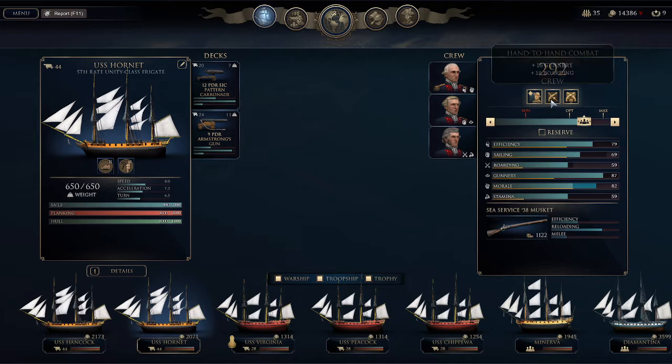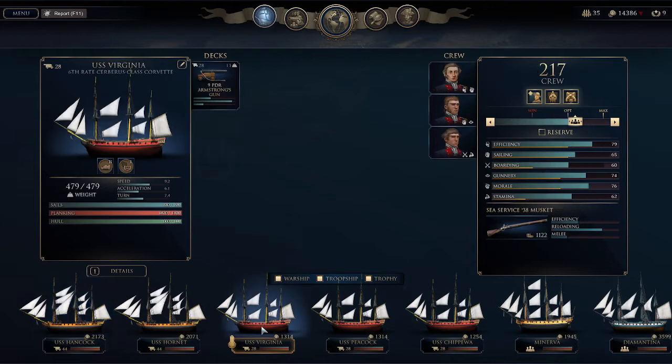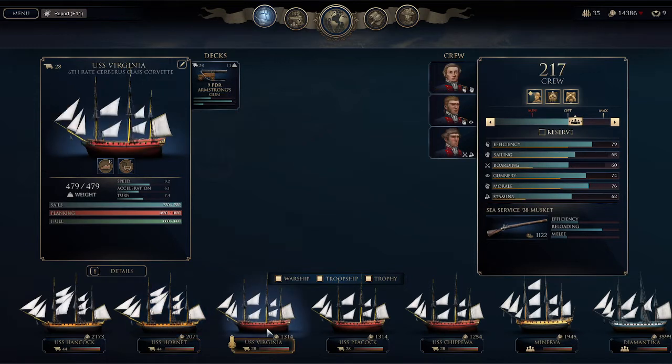We're going to be taking these three ships in. I put this hand-to-hand combat upgrade in there because there's so much boarding, and to tell you honestly that's probably the right thing to do — but I really prefer more speed. If I had to do it again, I probably would have put rigging in there. Anyway, Hornet is our slowest, so we'll put her first.